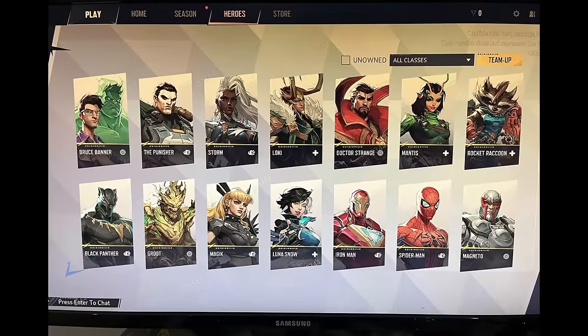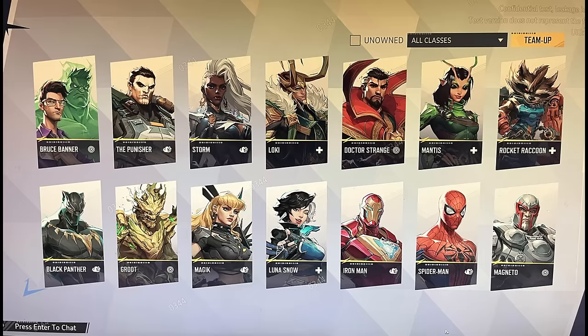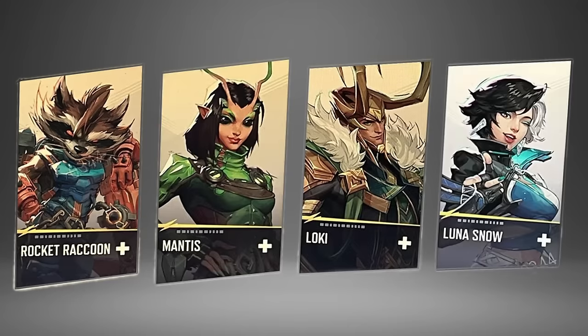There are only five tanks in the game at this point, which is to be expected since tank and support roles always have fewer characters than DPS. More tanks and supports will be added over time. The support class characters are Rocket Raccoon, Mantis, Loki, and Luna Snow.